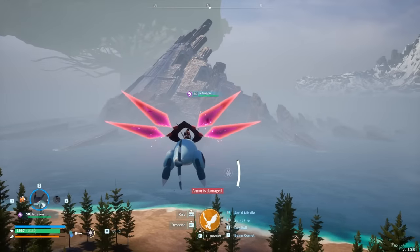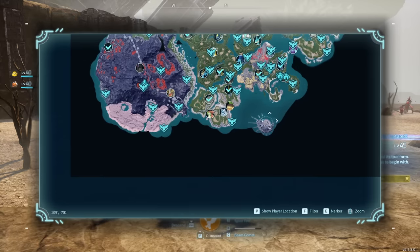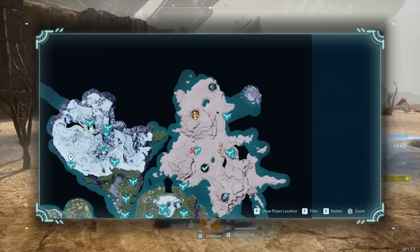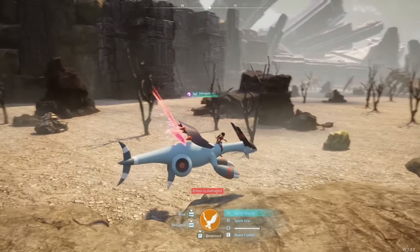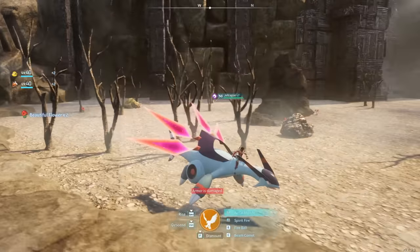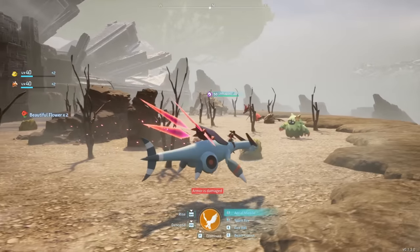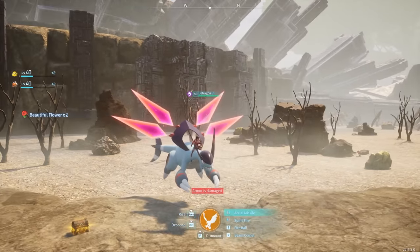Speaking of animal sanctuaries, you can actually build a base on them — at negative 657 by negative 129, 94 by negative 725, or 674 by 636. A lot of them have cool resources, chest drops, and flowers used in medical recipes. They're interesting places with some really strong enemies depending on which one, but they're definitely cool places to build a base if you want.